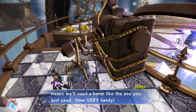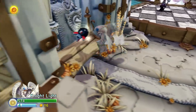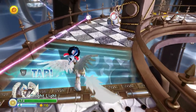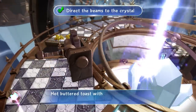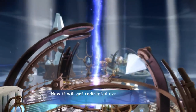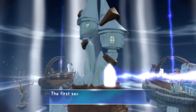How very handy! Mags seems to know a lot in this level, even though this is her first time here. It's very curious. Alright, let's move on forward. Hot butter toast with cinnamon on it! You've got the first energy beam into position! Now it'll get redirected over to the crystal spire — and bingo! The first seal is unlocked!